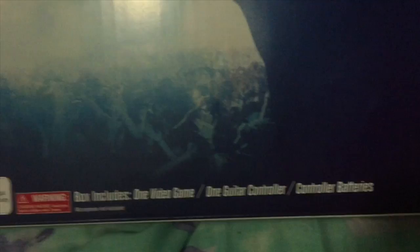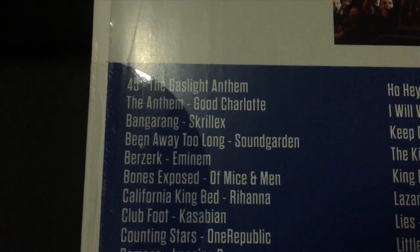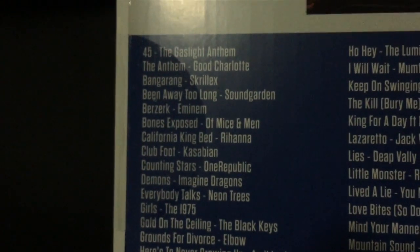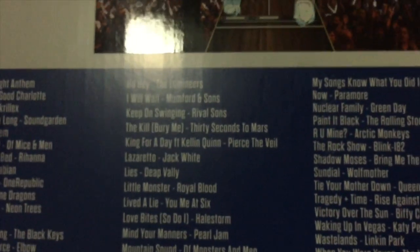Rated M. The box includes one video game, one guitar controller, and controller batteries — which will probably need charging. The back of the box is where the interesting stuff is. Looks like we have some songs here: Gaslight Anthem, Good Charlotte, Skrillex — I don't know how Skrillex is going to play out. We've got Kasabian, One Republic, Imagine Dragons, Neon Trees, Avril Lavigne — pretty standard Guitar Hero-esque songs.